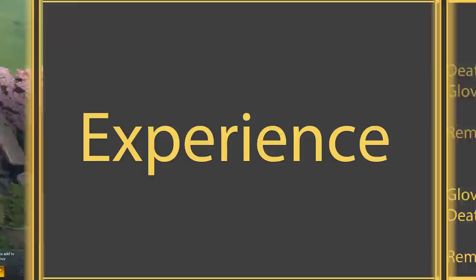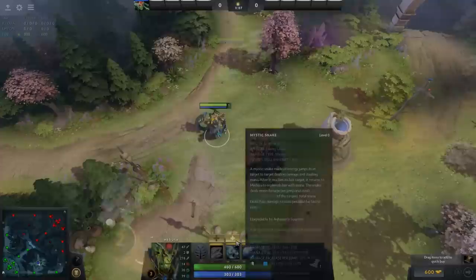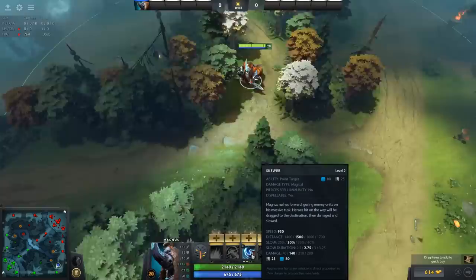Onto the next resource in Dota 2, which is experience. Experience is primarily gained when an enemy creep or hero dies nearby your hero. Unlike gold, you don't have to get the last hit for this one — you can just be nearby. When your hero gains enough experience, your hero is going to level up, which does a few things. The most notable benefit is that it gives you more skill points. When you spend your skill points, it makes your hero's abilities available to use, and subsequent points in those abilities make them stronger than they were before.